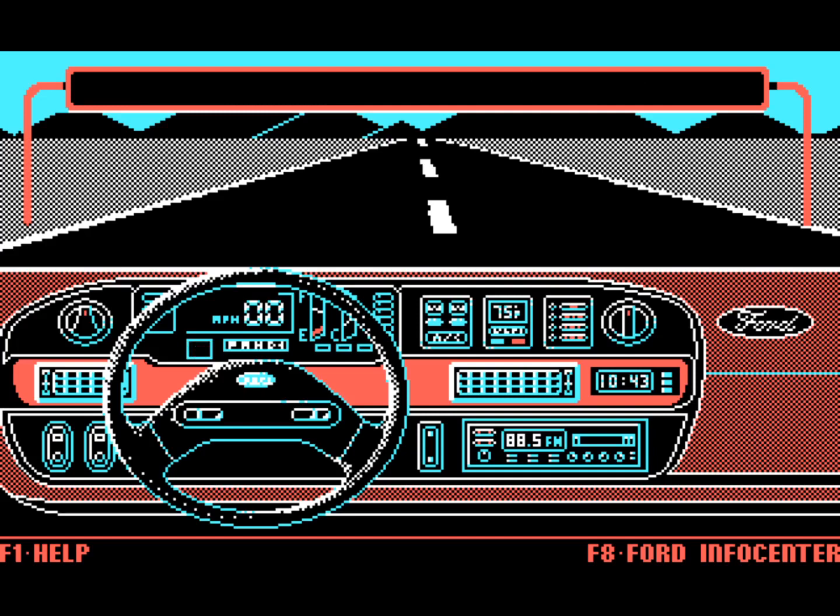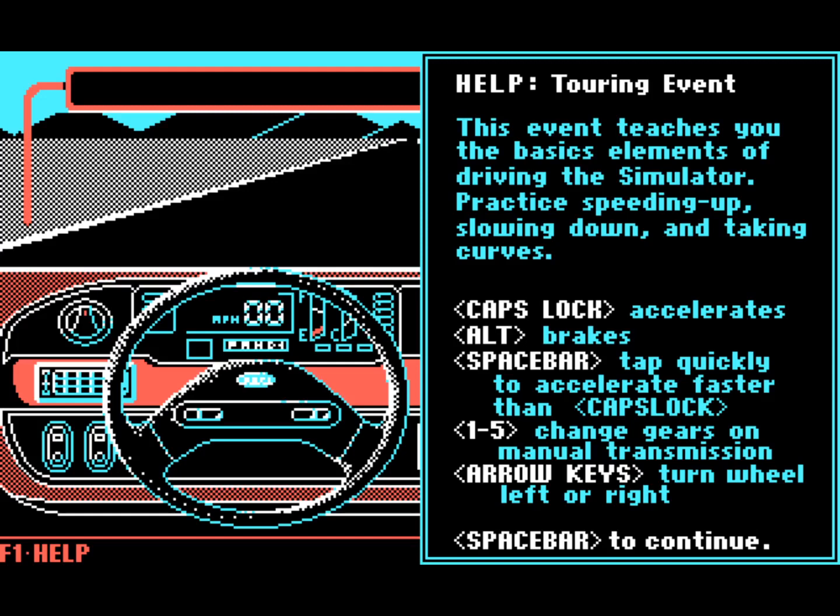F1 for help — I'll bring up the help real quick. Caps Lock held down is the accelerator, Alt does the brakes. We're not doing a manual transmission on this one, so I don't need to worry about numbers 1 through 5. Arrow keys turn left and right, and that's what we'll use to drive the car.